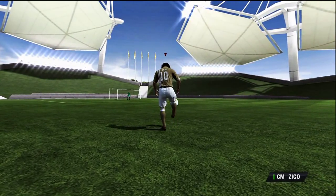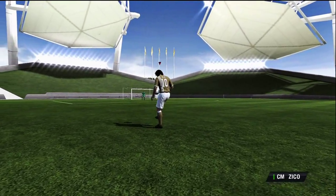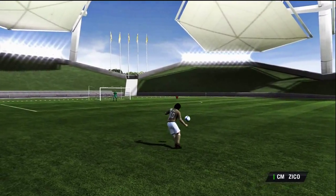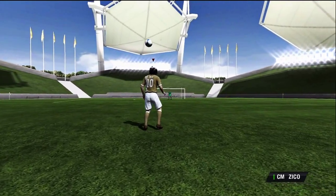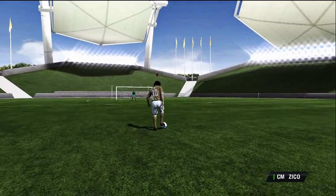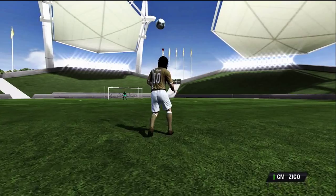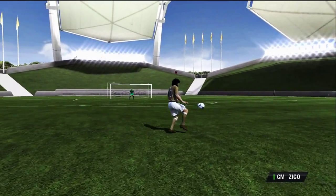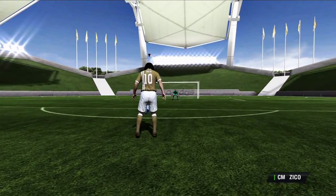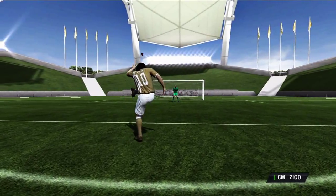The first skill I'm going to teach you is called the chest flick. You're going to need to juggle the ball — if you don't know how to do that, press the left trigger while pressing the RB button repeatedly and you will start juggling. While juggling, press the left thumb stick in the direction you're facing and hold it, then press the right thumb stick repeatedly while the ball is in the air.